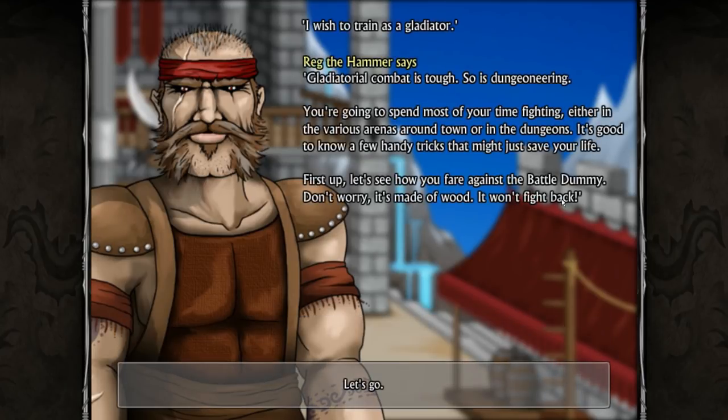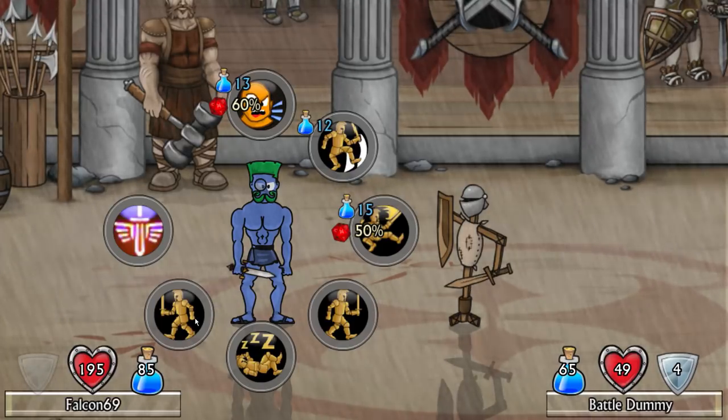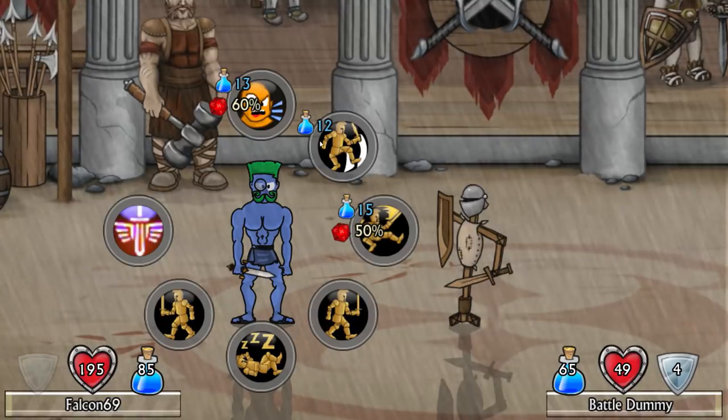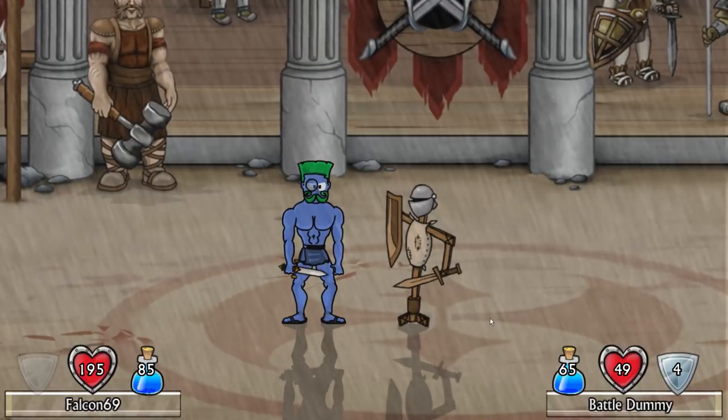I wish you trained as a gladiator, sir. Gladiatorial combat is tough, so is dungeoneering. You're going to spend most of your time fighting in the various arenas around town or in the dungeons. It's good to know a few handy tricks. Let's see how you fare against the battle dummy - don't worry, it's made of wood, it won't fight back. Sometimes wood fights you back, baby - you wake up one morning, you know what I'm saying? So let's see - this is my dude, fighting a wooden battle dummy. That's a lot to digest. This is move back, move forward, jump, attack, scream, sleep.